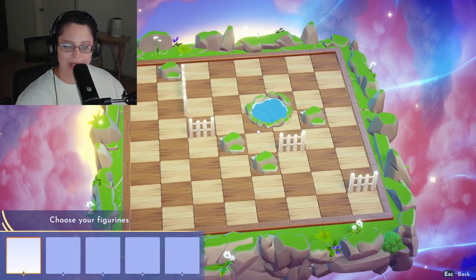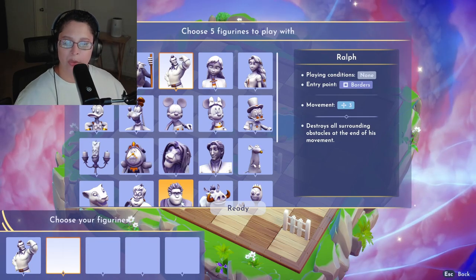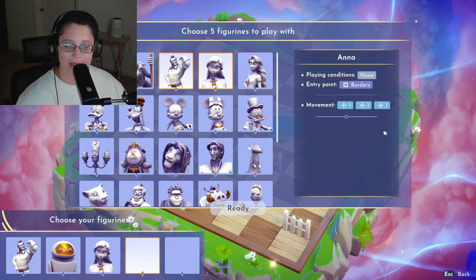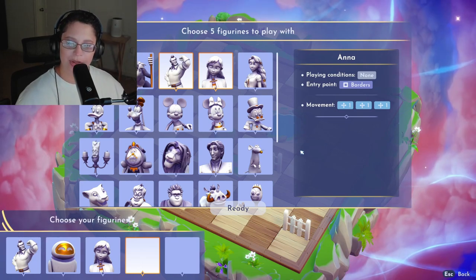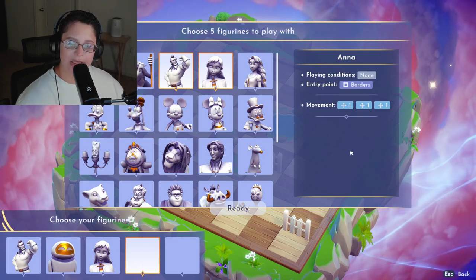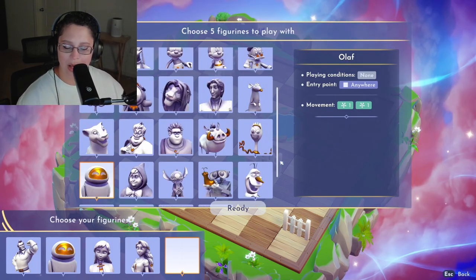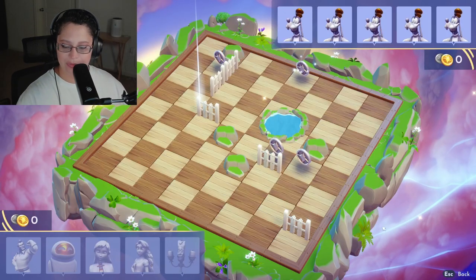We've got obstacles in the middle here — we've got fences. So we can play Gaston for sure. We need somebody who can jump. My go-to is Eve, because Eve goes crazy far. I like choosing Ana, because Ana can move perpendicular three spots. I've got two spots left — this is a strategy game. We've got a person who can jump, a person who can go all the way across the board, a person who can maneuver. I really take advantage of Rapunzel, because Rapunzel moves to one spot but then grabs the coins around her, and I think that's super beneficial. I'm thinking I want somebody who moves diagonally, so I'm going to go ahead and get Lumiere. All right, now we've got our setup.